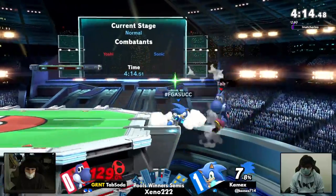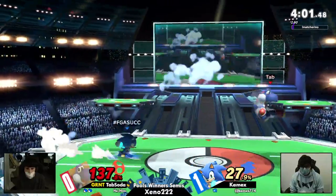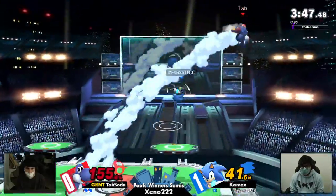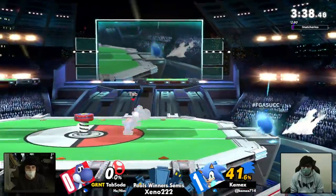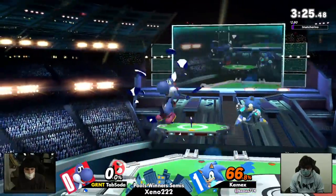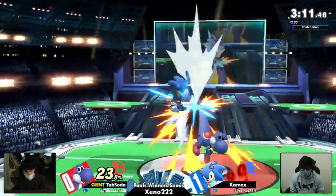Back throw — get the Yoshi off stage. Air dodge again. I think we saw that exact same situation in game one where the back air ate the double jump armor, but Tab Soda was still able to air dodge to ledge. Kamek's just throwing out the F smashes and Tab trying to keep Sonic away. Nice — waited out the roll, great timing by Kamek. Finally the back air. Only 41% on Kamek, so certainly not undoable, especially the way we've been seeing him convert off his openings.